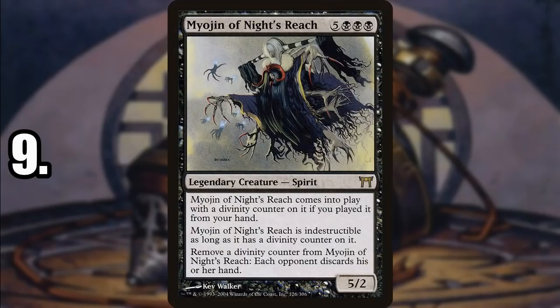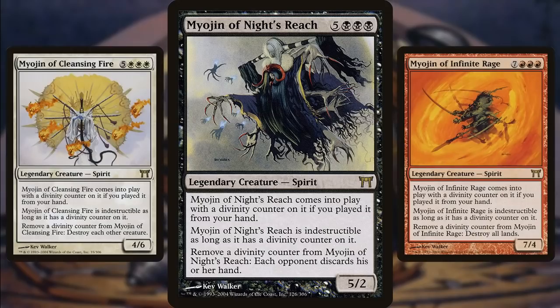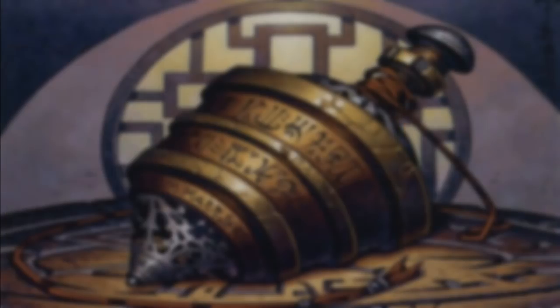Number 9 are the Myojin. My personal favorite is Myojin of Night's Reach, but I also like Life's Web and Seeing Winds. They're massive creatures, which means you're probably going to want some way to cheat them into play — but the downside is that you really can't do that because then you don't have the Divinity counter, which you need in order to remove it. They're pretty much one-time uses because their abilities are incredibly powerful. Myojin of Night's Reach can completely end a game. If your opponents don't have a hand, Seeing Winds can draw you a billion cards. They are pretty expensive, though, which does keep them out of a lot of decks.